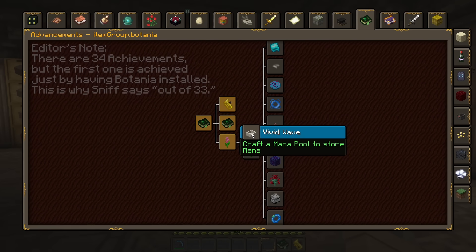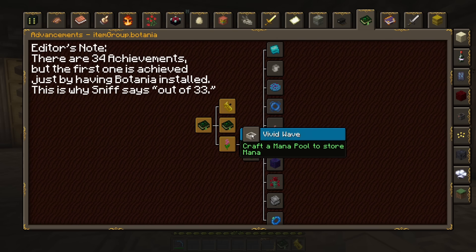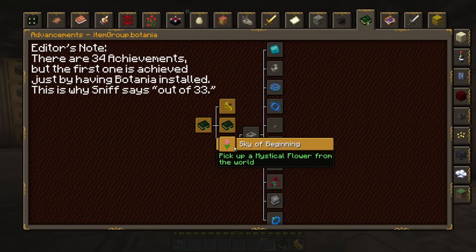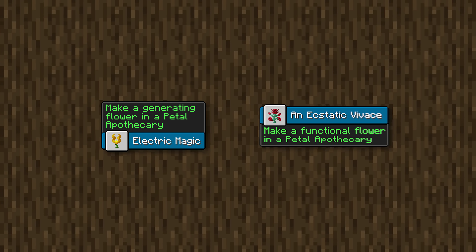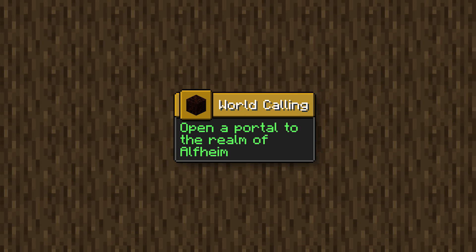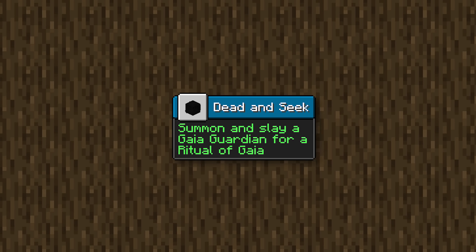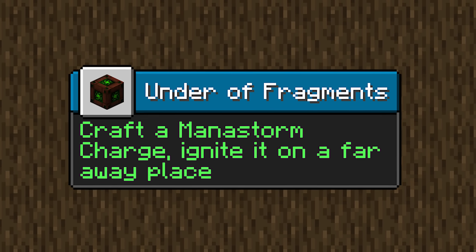I had already completed four out of thirty-three achievements, which meant that this was going to be easy, right? Let me just look at the other achievements: crafting some armor — not bad. Maybe get some flowers — easy. Creating a giant enchanting setup — okay. Opening a portal to another dimension. Summoning the guardian of Mother Nature herself. Hmm. Capturing air from the End, earning wings from an ancient race, and building a nuclear monobomb.